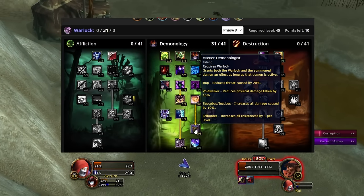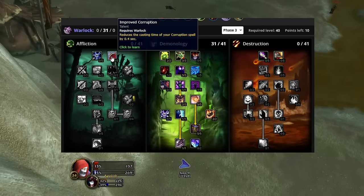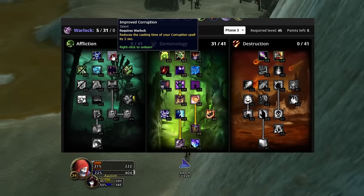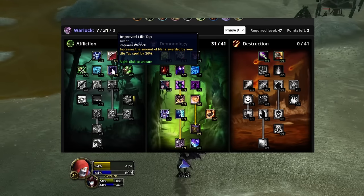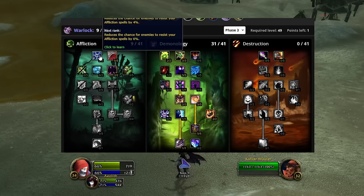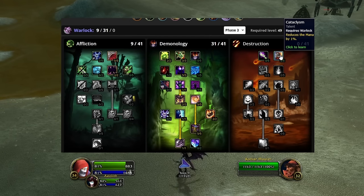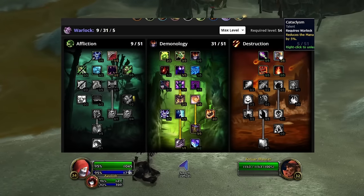With that, put your last six points into Master Demonologist and Soul Link. This increases damage mitigation on the way to the kill spot and during grave openings. From there, move to the affliction tree and get five out of five Corruption for time efficiency and shard replenishment toward the end of the kill phase, then two out of two Improved Life Tap for health-to-mana conversion efficiency. Finally, get two out of five Suppression for mana efficiency on Corruption casts and any emergency fears. Then move to Destruction and put your next four points in Cataclysm to save mana on every Rain of Fire cast.